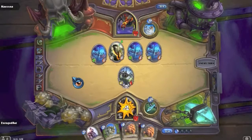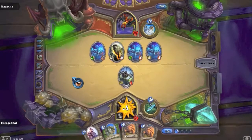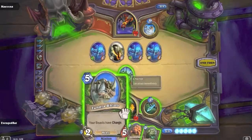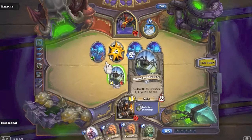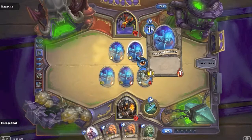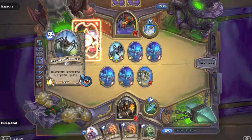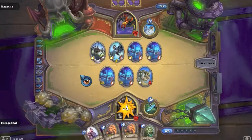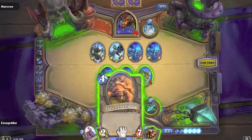Okay, here we're just going to play Tundra Rhino, make sure we kill that thing, and then kill that because it spawns two more Spectral Spiders for us. Stoneskin Gargoyle - no problem. Haunted Creeper - that might be a problem. He'll deal damage to me directly. I like this situation though - Oasis Snapjaw and Bloodfen Raptor with charge, so he's trying to charge me down.